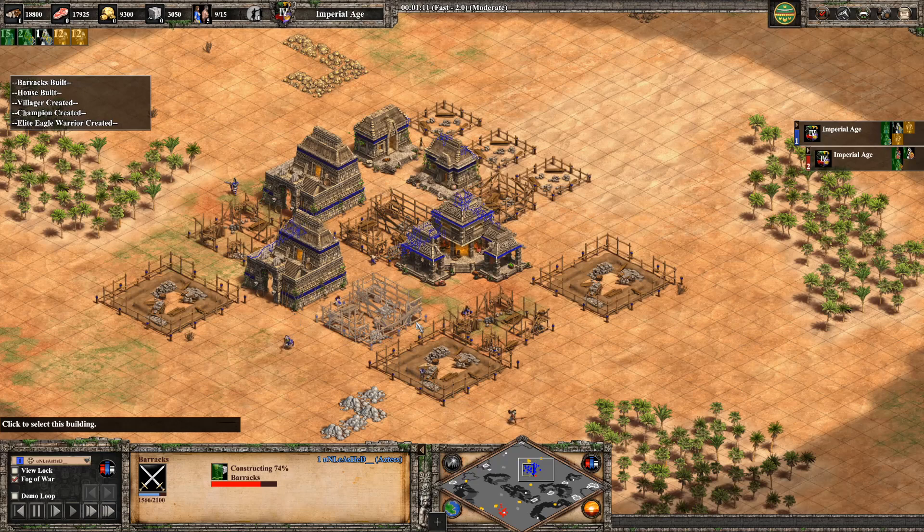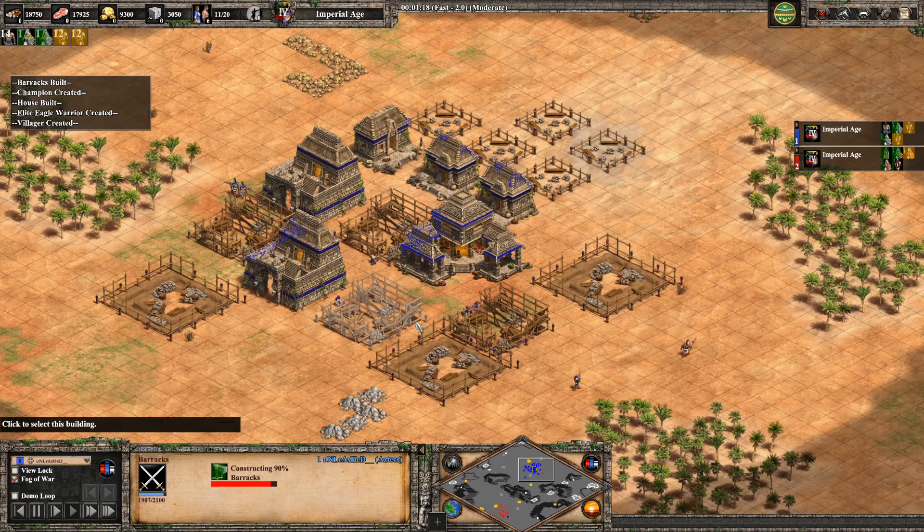At this time, I'm also going to place three castles, so that when my villagers are done with the barracks, they can go straight to the castle.